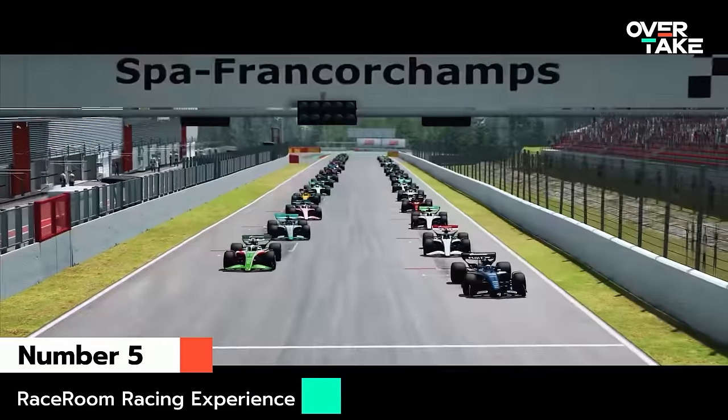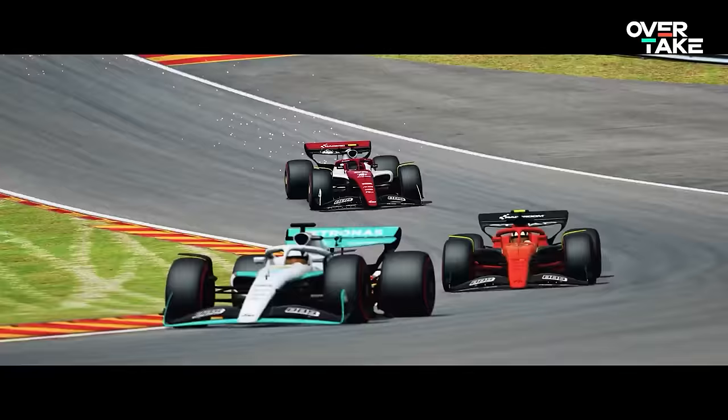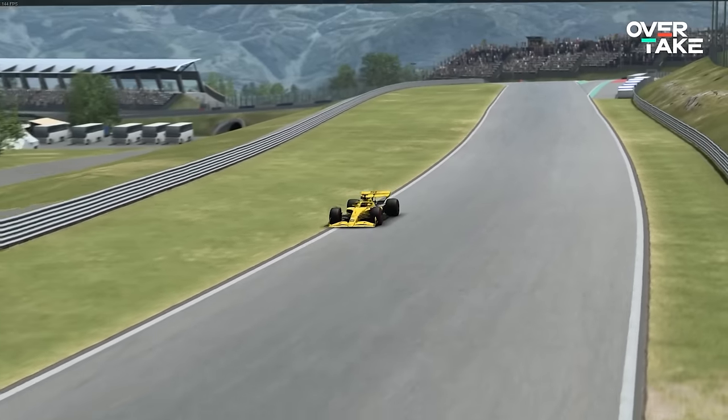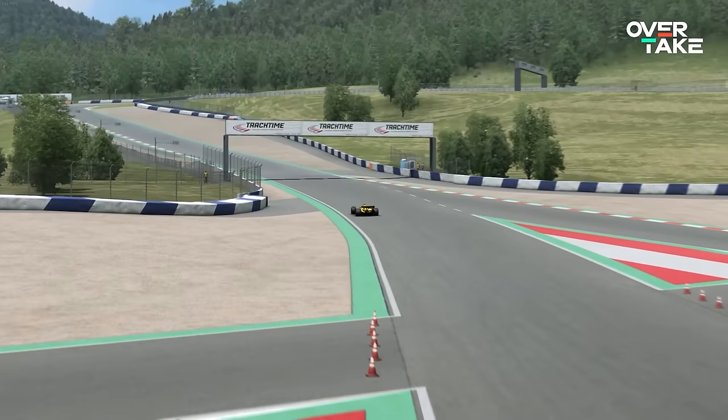Starting with the fifth best F1 car from 2022, and it's from Raceroom, called the Formula Raceroom X22. It's got different tire compounds, customizable engine and ERS maps, and it's a really nice car to drive. Raceroom always flies under the radar as a sim, but their content is actually fairly good, so let's give it a lap.